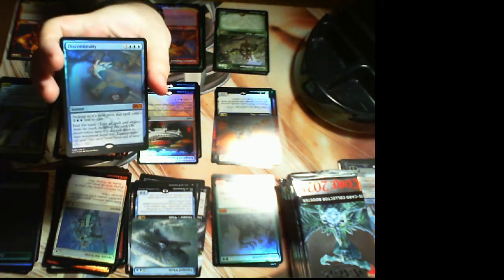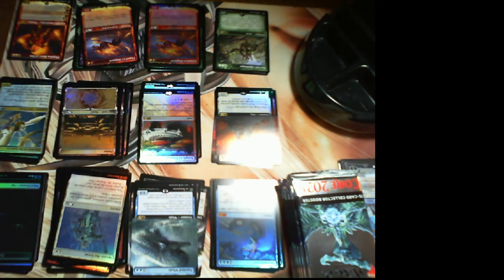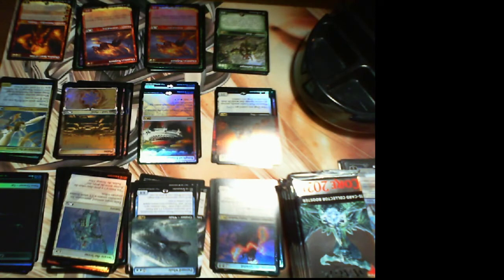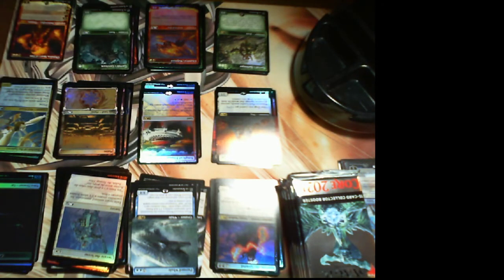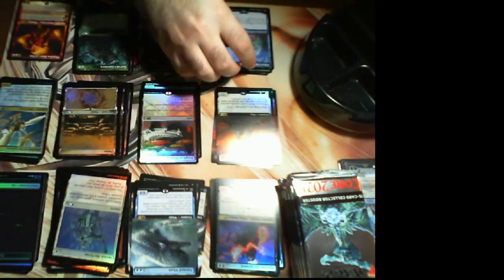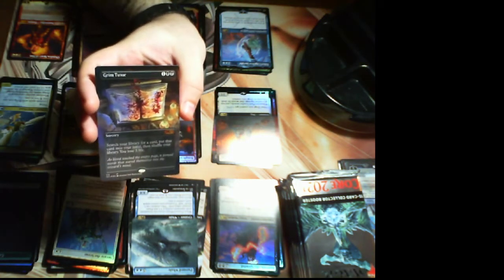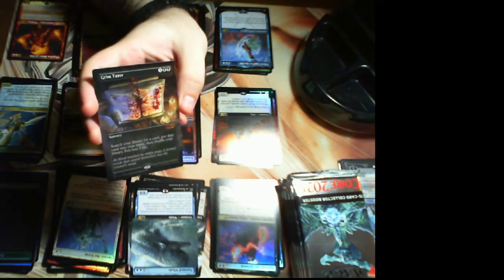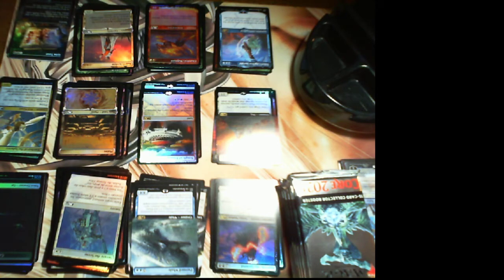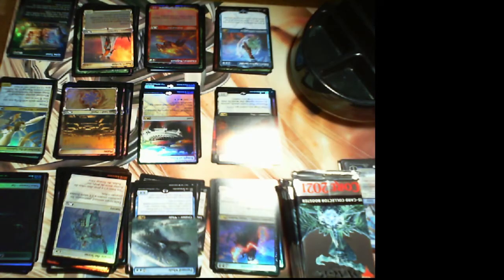A foil Discontinuity — I bet that's worth a couple bucks. Then Carevek the Spiteful foil but non-alternate-art, so probably not that much — he's only a rare. Garrick's Gore Horn and Basri's Solidarity are just commons and uncommons. Taferi's Ageless Insight — non-foil; the foil of this is worth about $15. A foil Basri Ket, and — whoa — a foil alternate art Grim Tutor! The regular version is like $45, so that's pretty caliente. We're halfway through the box.